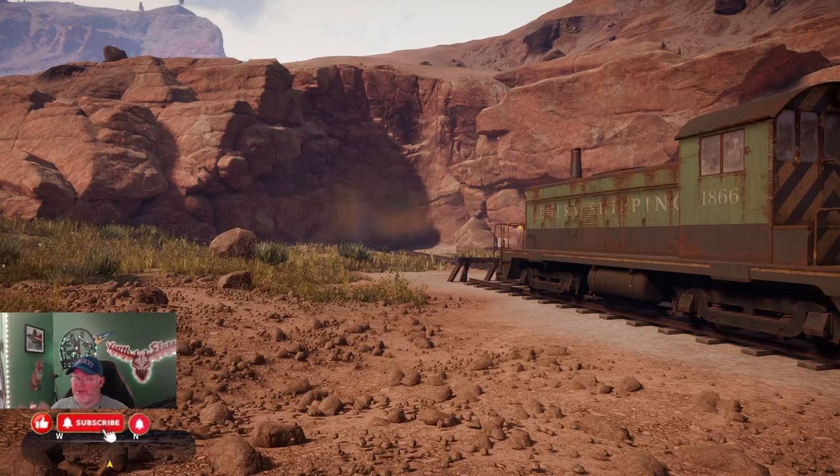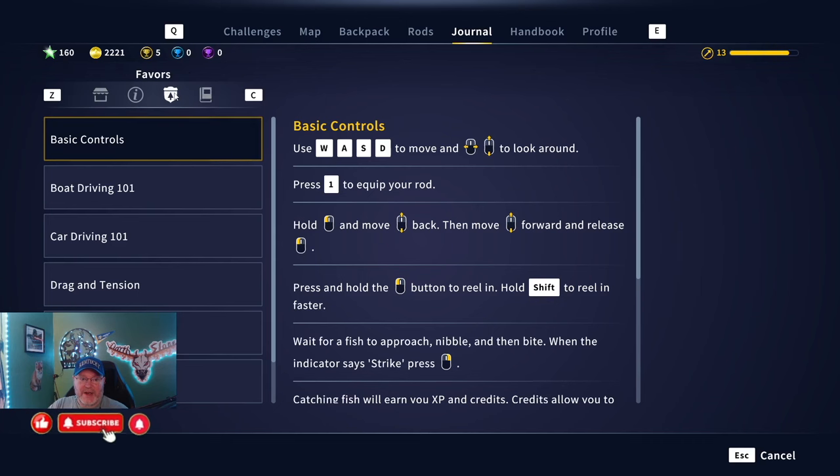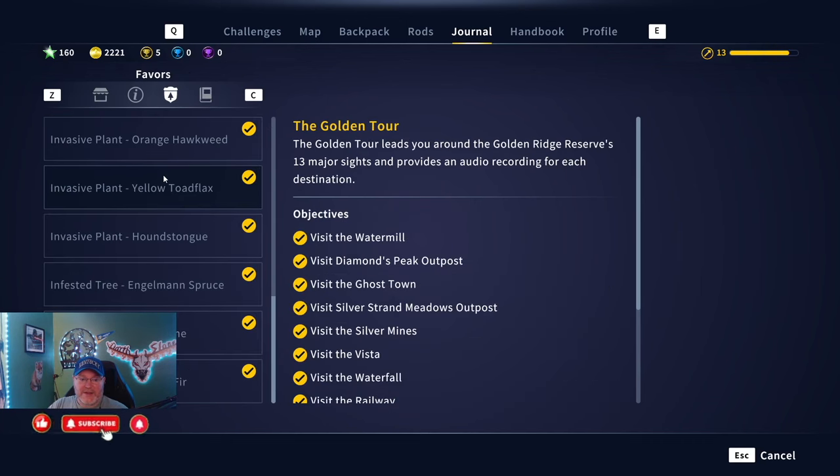There are 15 Warden's Favors guides getting ready to come out, so let me know in the comments which one you'd like to see next — like which is the hardest to find. The dinosaur bones guide was requested, so I'm putting this one out first. I'm thinking probably Bigfoot, the weather stations, or the GPS stations next, but you guys let me know. I just don't know what order I'll put them out in.